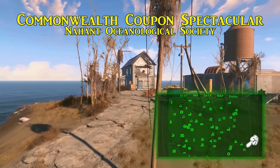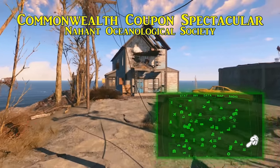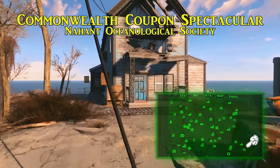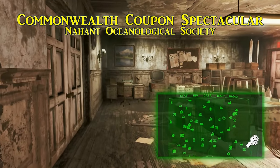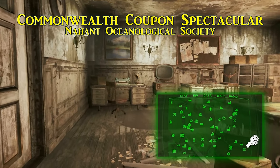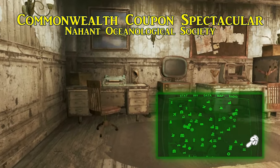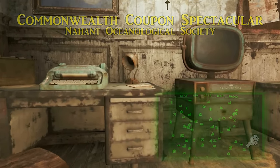The next is in the Nahant Oceanological Society, called the Commonwealth Coupon Spectacular. The Oceanological Society is east of Libertalia. Inside the main building towards the back, you will find this issue of the Wasteland Survival Guide on a desk. Once found and picked up, the Commonwealth Coupon Spectacular yields a permanent 10% discount for you when purchasing from food or drink vendors — translating to spending 10% more time at the bar.